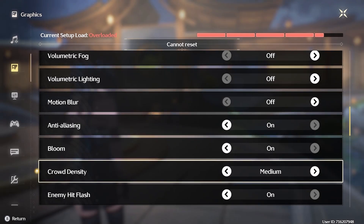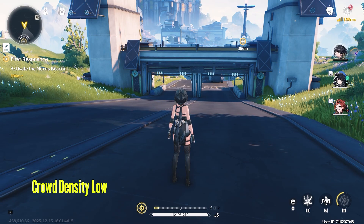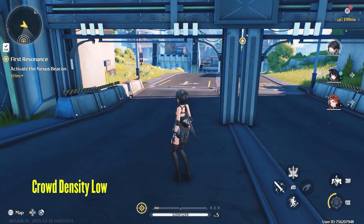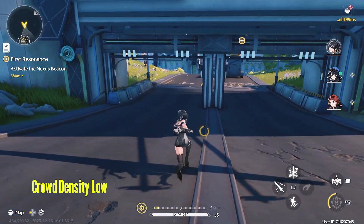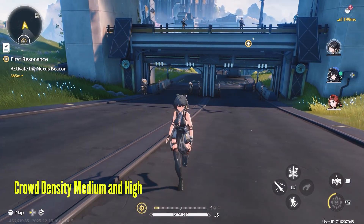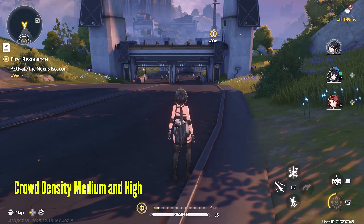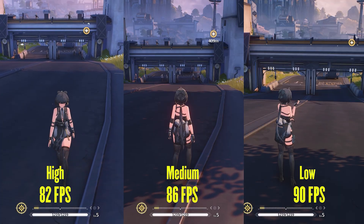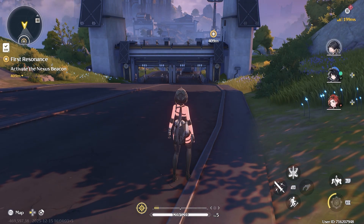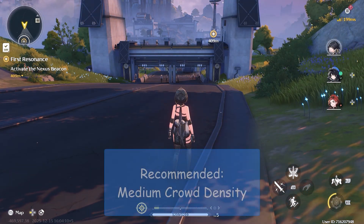Next is crowd density, which controls the number of NPCs displayed on screen at a time. The low setting completely removes NPCs from the game — I thought they would pop up when getting close, but that was not the case. By going to medium, the NPCs spawn back. The amount of NPCs in medium and high are the same, and the distance at which they are visible is also the same. I gained 4fps by changing from high to medium, which leads me to believe this also controls the graphic fidelity of NPCs at a distance. Here I would recommend medium crowd density.